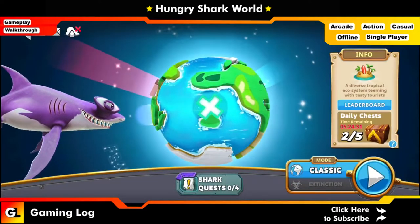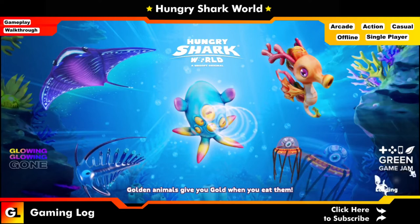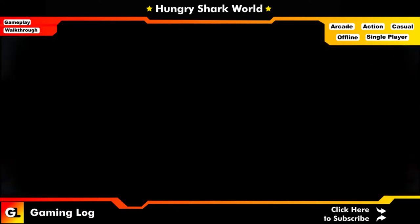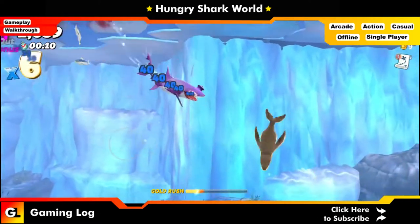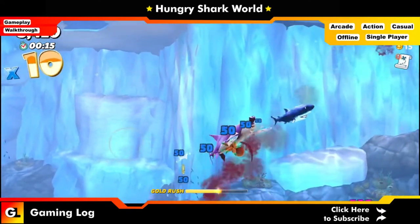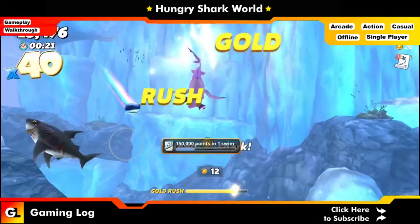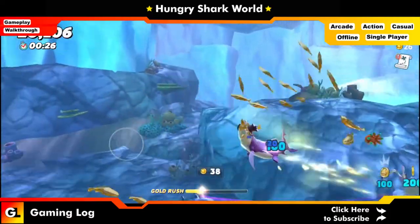I'll move on to Arctic Island and play there. In Pacific Island, you can find dolphins near the shipwreck area — at the top of the shipwreck — and in the Arabian Sea too. But here in Arctic, we're looking for gold rushes. You can get a lot of gold rushes in the Arctic region, making it easier to complete the points quest.